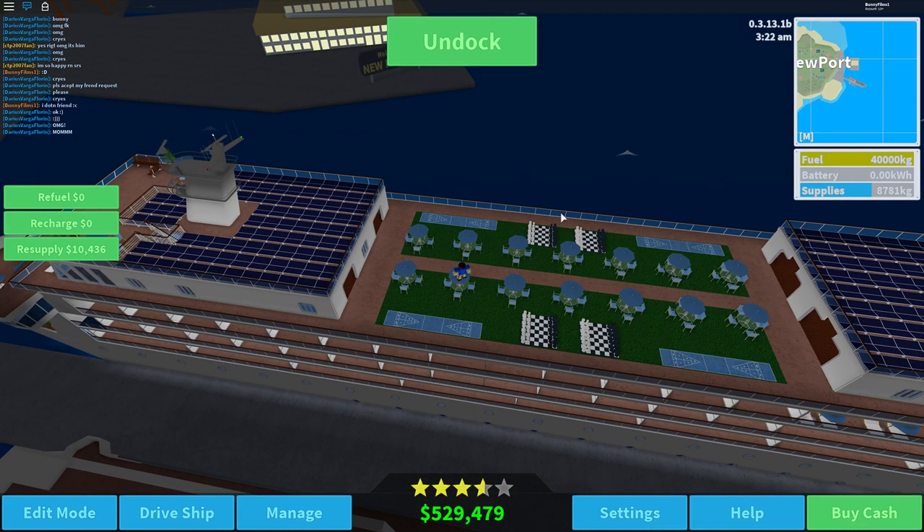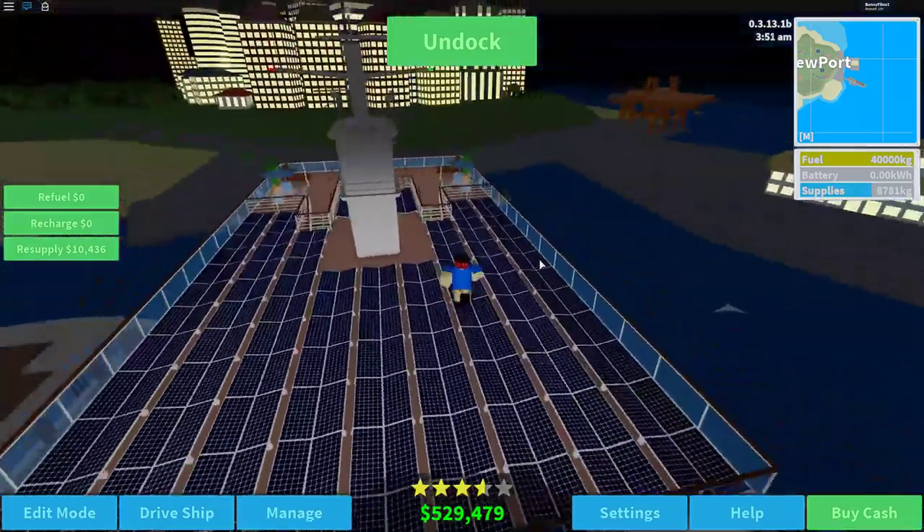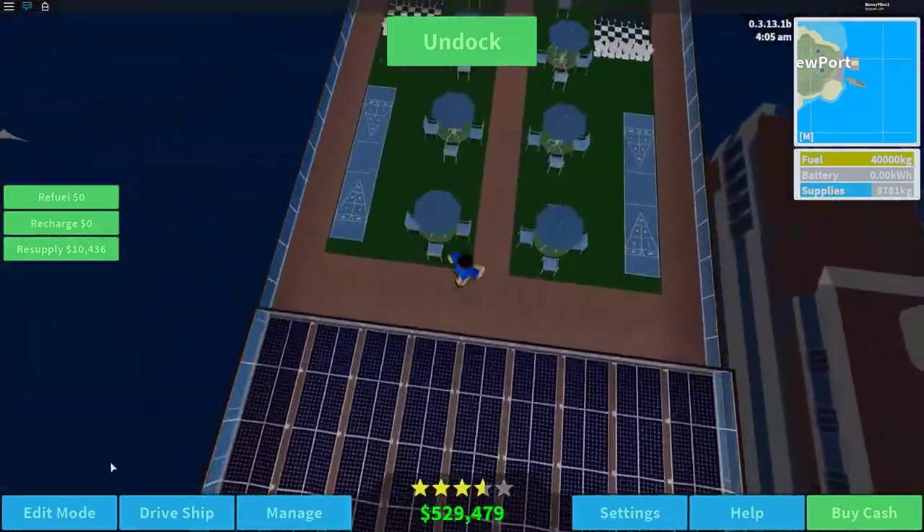If you don't know what an atrium is, it's basically a large room with open space — it could be indoors or outdoors. Cruise ships typically have these, so this is going to be an open-air atrium.